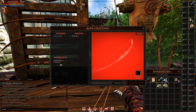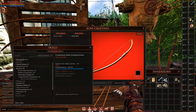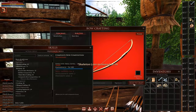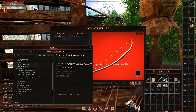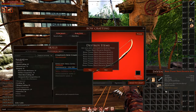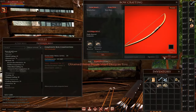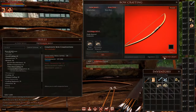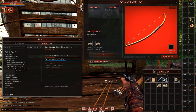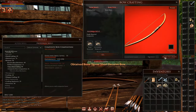If you make it back safely, sell the zombie heads and head to the bow crafting table with your bone tissue. Open the crafting window, tap on D-curve bow, short bow, then composite in the material setup section. Drag the bone tissue into the base and secondary material slots and leave the material balance at 50%, then hold the craft button. Open the skills window with L, navigate to composite bow composition in the profession skill tab, and move the window so you can see the skill's progress as you craft. Make a lot of low quality bows using bone tissue to level up your composite bow composition skill.